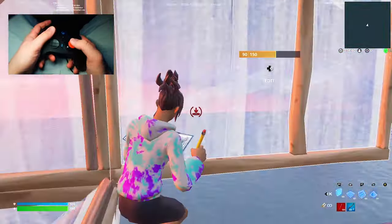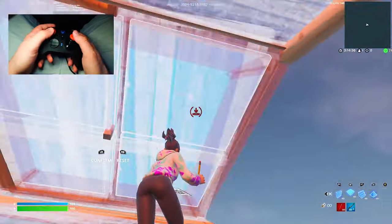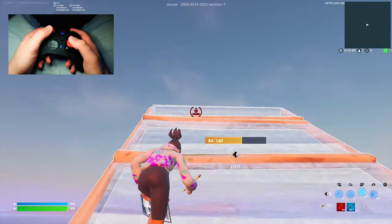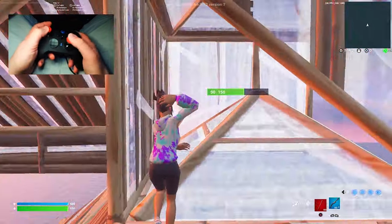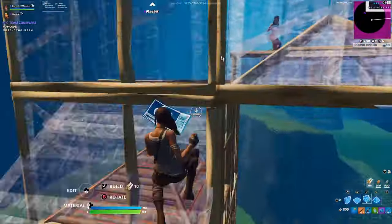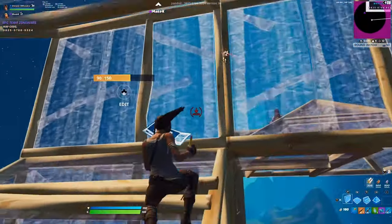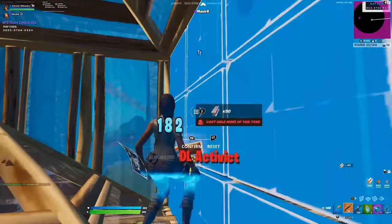Tip number three is super good for pushing opponents. Let's say you're going to meet head to head with your opponent after your triple edit. Instead of going through your triple edit and going for a 50-50, a better option is to sidestep to your right, establish piece control, and go for a nice right-hand peek. This is something all the top-tier pros do. Once I got in the habit of doing this, I would always take a second to think before going for a 50-50 and try to get some chip damage by either establishing good piece control or getting a nice shot off by repositioning.